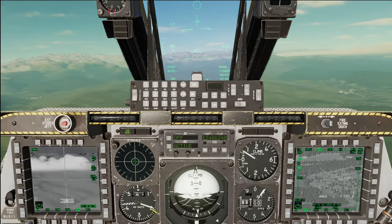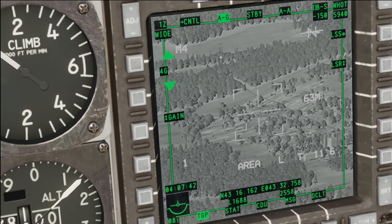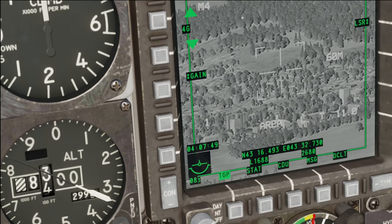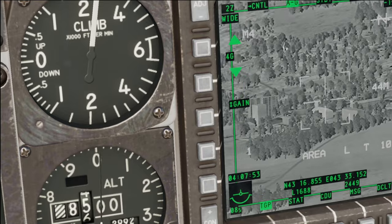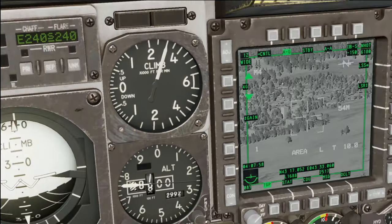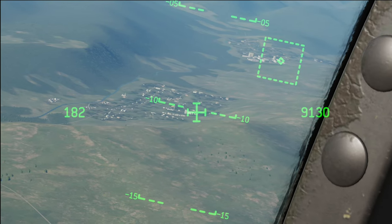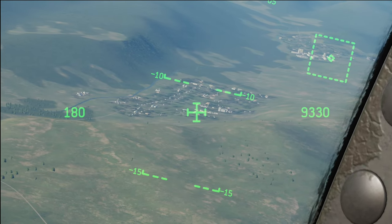I don't want to get too close right off the bat in case they do have radar threats, so let's keep our distance and we'll see if anything pops up on the RWR. Okay, I'm not seeing anything. Might need to switch and look at checkpoint two, but checkpoint two looked pretty open — I'm not seeing anything. I would be able to spot vehicles in this little town from here.